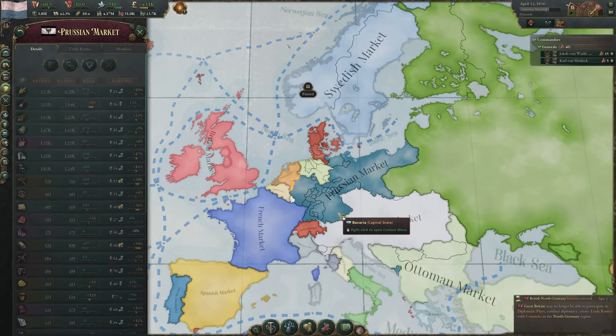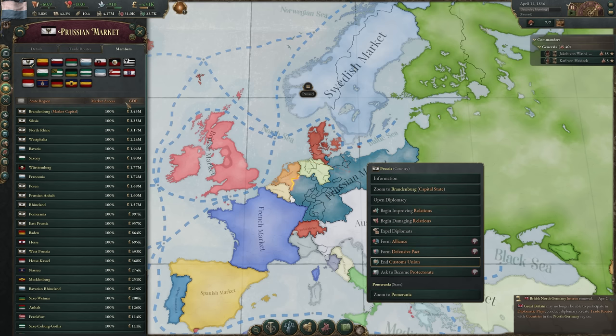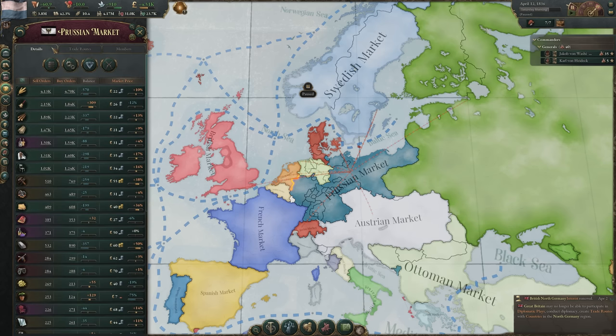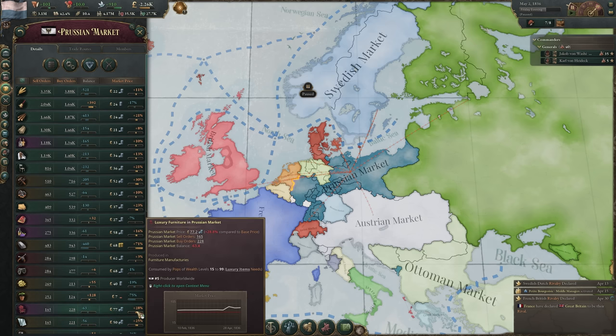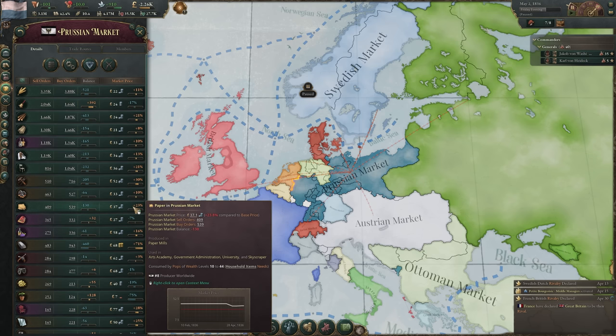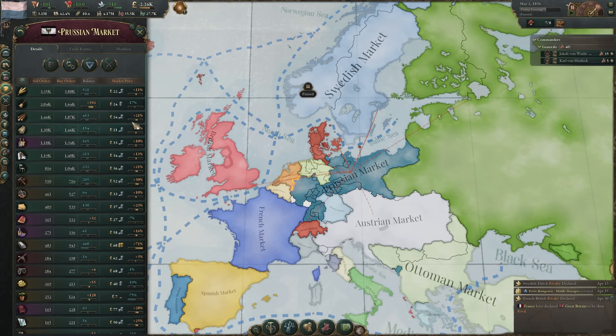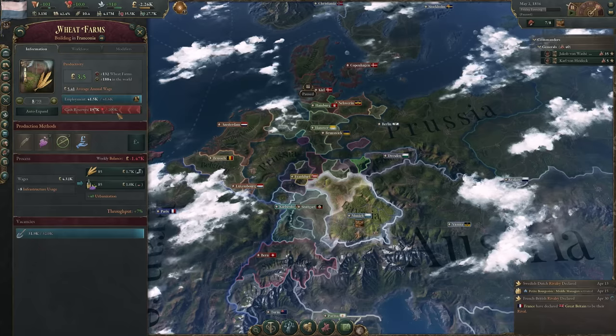Abandoning Markets: At times you'll start as a junior member in a customs union, and it might be tempting to abandon it and break free as soon as possible. Don't let concerns about market leadership or market share bother you. Abandoning your customs union means separating into your own market, where only goods you produce will be readily available, causing skyrocketing prices and plunging businesses and people alike into destitution. You'll need to establish trade partners to counter that, but trade routes cost bureaucracy without trade agreements, as well as convoys — putting unnecessary strain on your nation early on. Take your time to prepare before leaving a customs union.